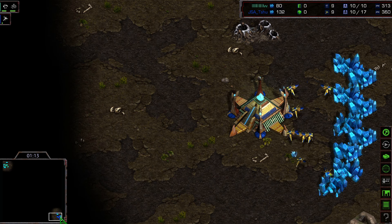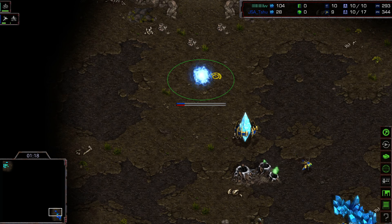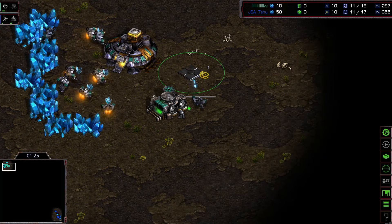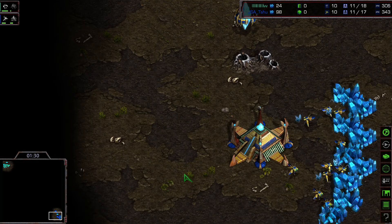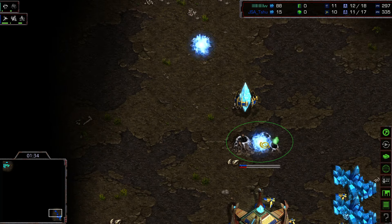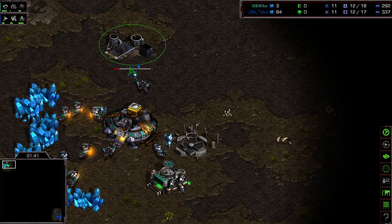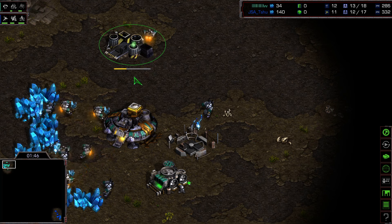It's going to be a gateway for the Protoss — no intentions for a fast expansion, straight into gateway. Flash is also going for his barracks, so pretty standard stuff. The Protoss is not going for a fast expansion build order; he's taking his gas now, and Flash continues to take his gas very soon as well. A standard build order for both players, nothing out of the ordinary.